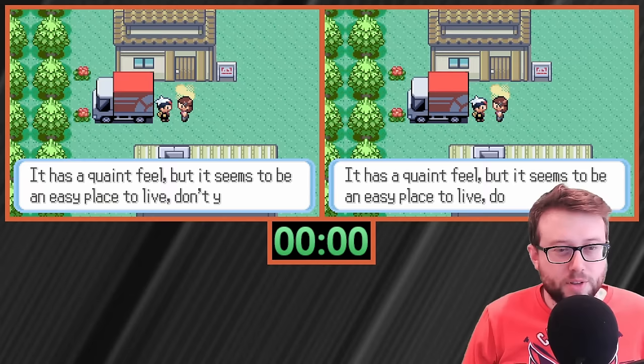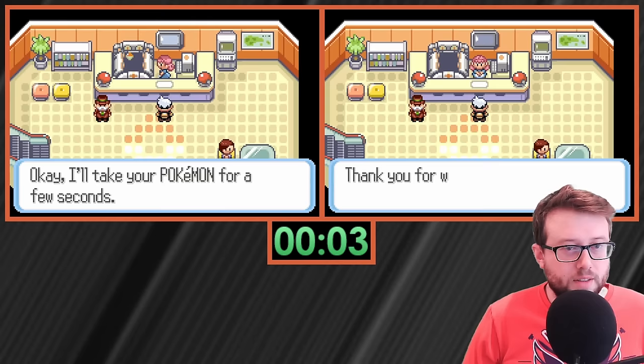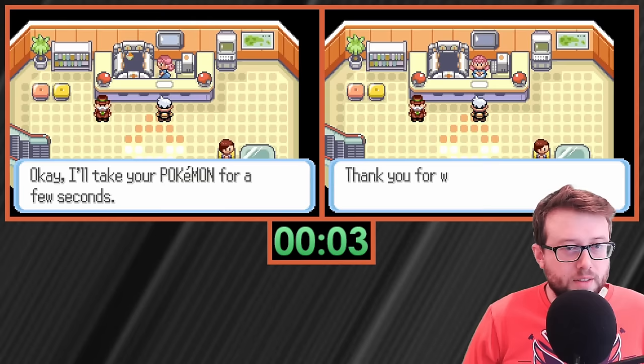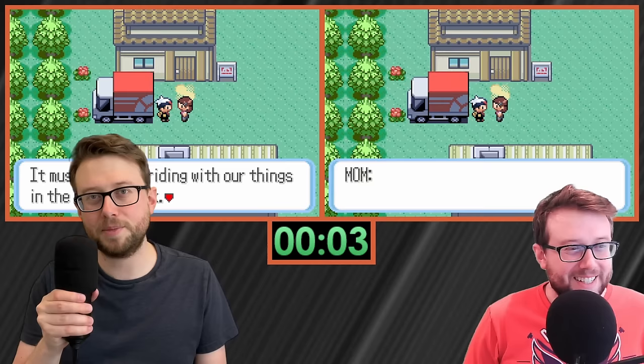With everything ready to go, I kick off the run with the first two randomly shuffled games. Because I have one controller paired to both games, I can use the same movements to advance them at the same time. The very first portion of the game is the tutorial, and as we approach the tutorial's end, we hit that three minute mark — the games shuffle and new games begin.